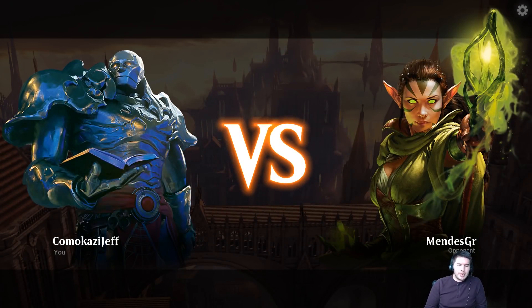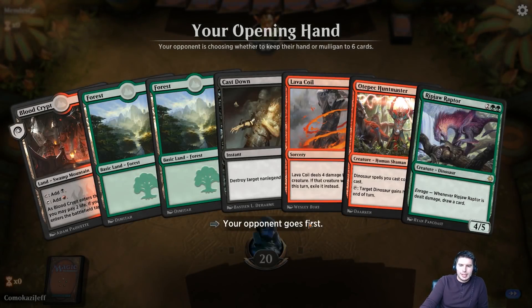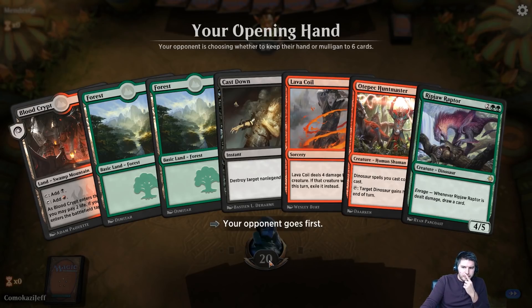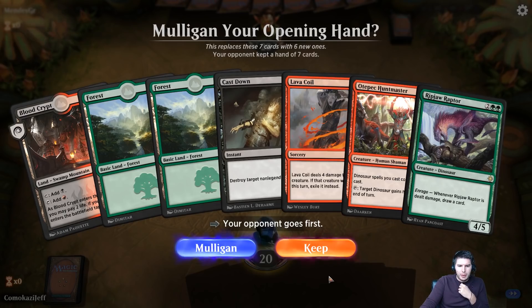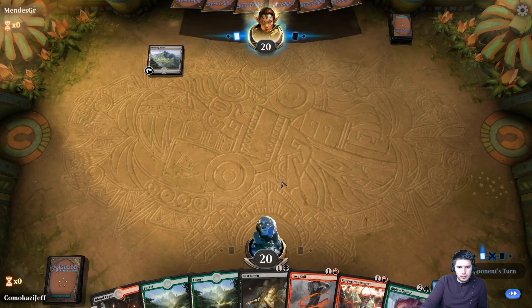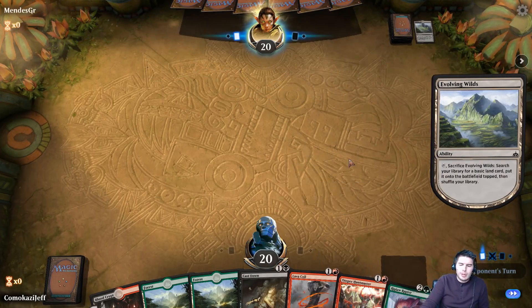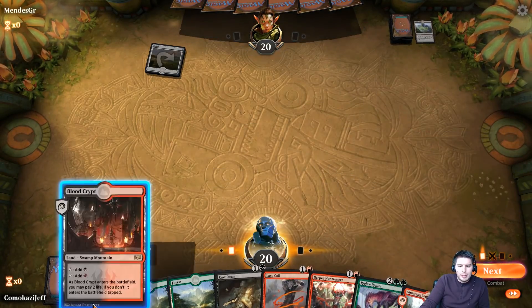Up against Mendes GR — does GR stand for anything? This is a decent hand — I like this. We have a lot of early game stuff. If we have Ripjaw Raptor to get into with the Otepec. We do have two Forest, so yeah, this is good. Ripjaw Raptor on turn three is beautiful — that's what we want to be doing. We have a lot of ways to make that happen.